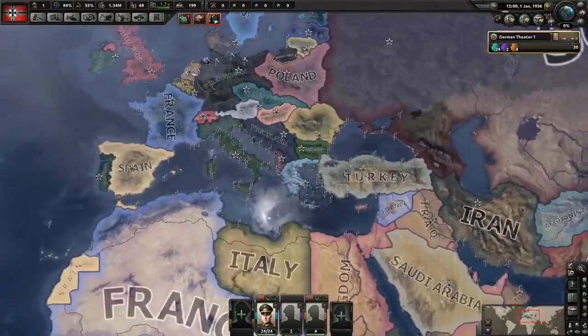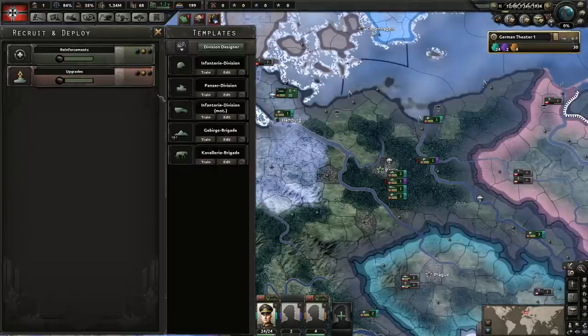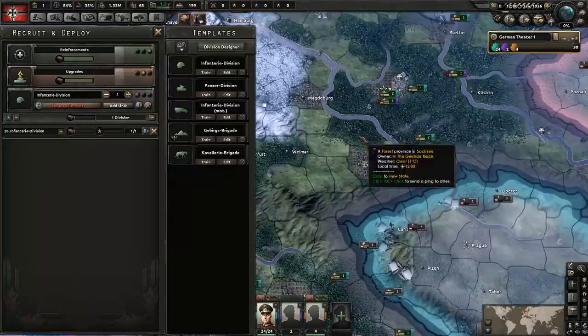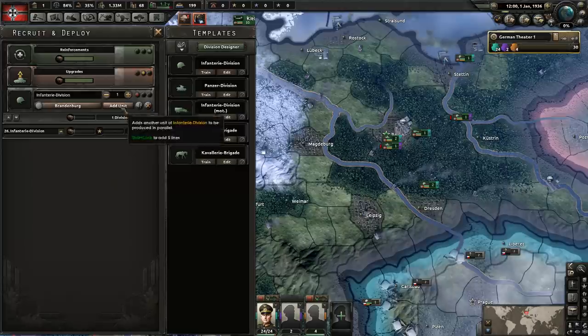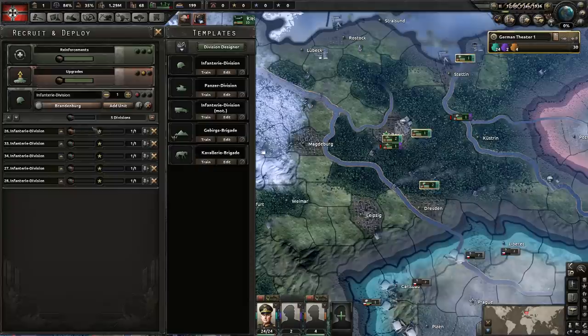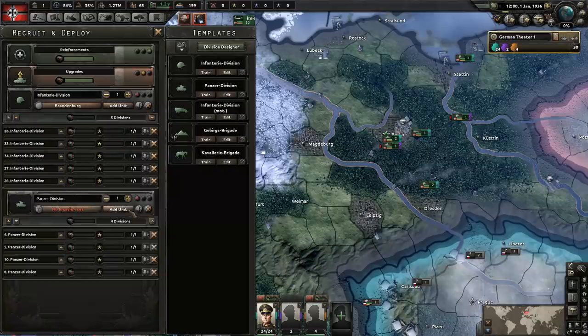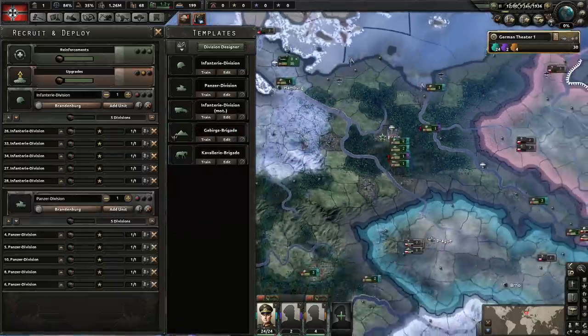Now we need to trade for rubber — that's the main reason I'm going after the Dutch early on, so we can get the Dutch East Indies for that oil and rubber. We also need to train up troops. Let's put reinforcements on high priority and lower the equipment priority for our training divisions. Let's do five infantry divisions and some light tanks as well — about five — and get them set up.